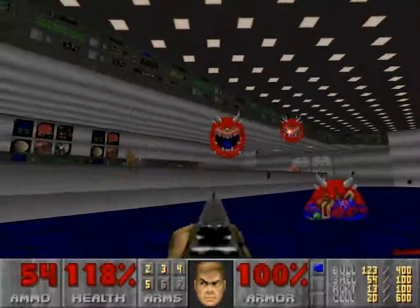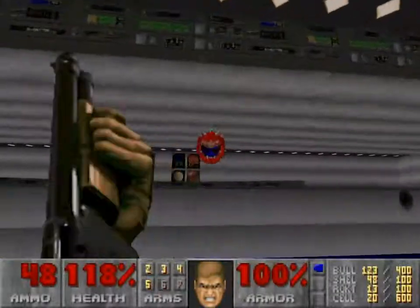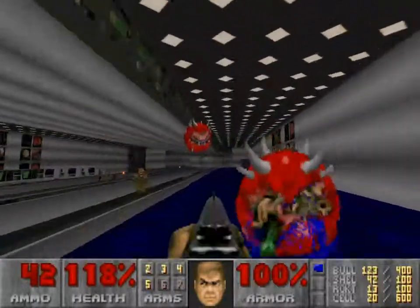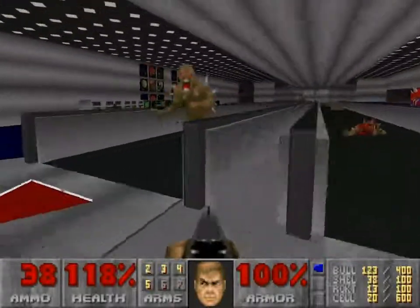For right now we gotta kill some cacodemons in this big gigantic room, which feels a little bit too big. This is supposed to be in a UAC base, and the UAC, as most of you should know, stands for Union Aerospace Corporation.